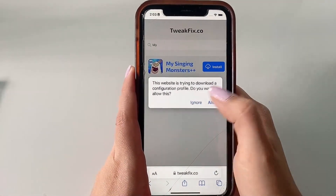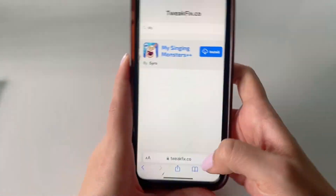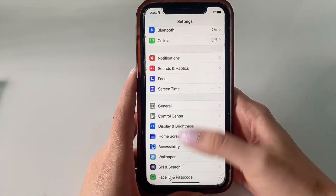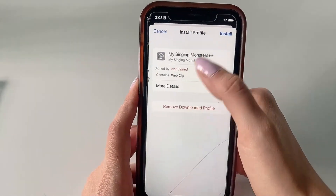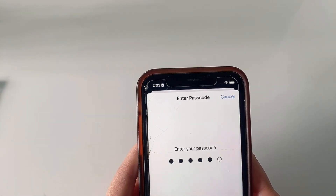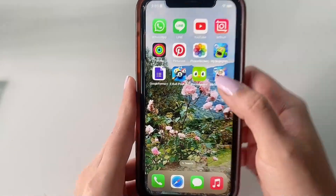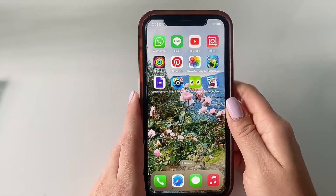Once it downloads you're going to get a pop-up — go ahead and click Allow, and then it's going to say Profile Downloaded. Keep that in mind and click Close, then exit out of there. Now head to Settings and look for that Profile Downloaded notification — once you see it, click on it. We're going to finish installing it, so click Install, type your passcode if you have one, then click Next, Install, and finally Done. Once you exit out, the app is now on your home screen along with the rest of your apps and you can use it.